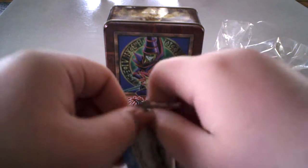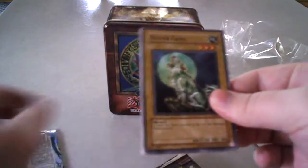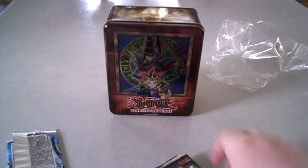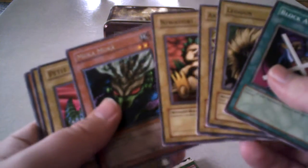Legend of Blue Eyes. I can't get a grip on this. Spirit of the Heart. Metal Raiders — hopefully I can get another good pull like I did in the Summoned Skull tin. Mooka Mocha — that is a stupid name.